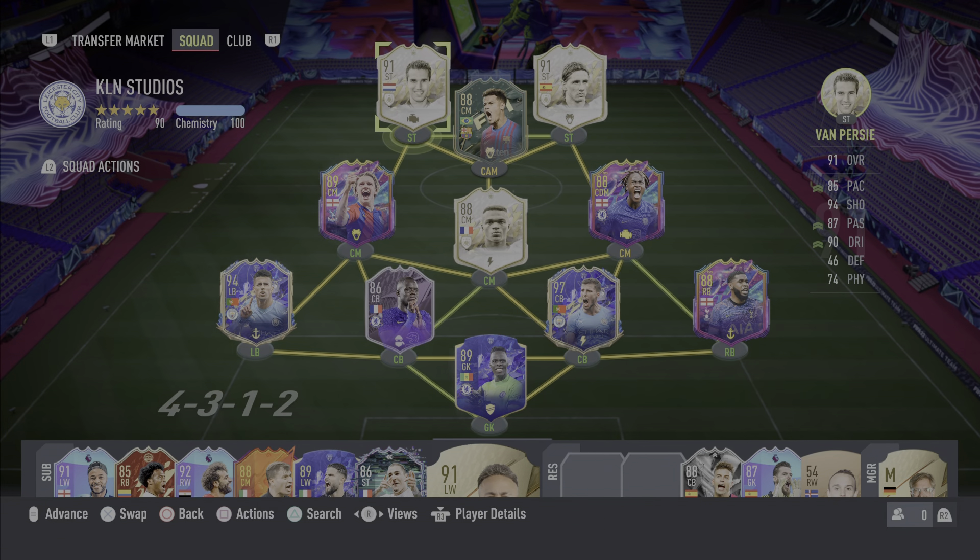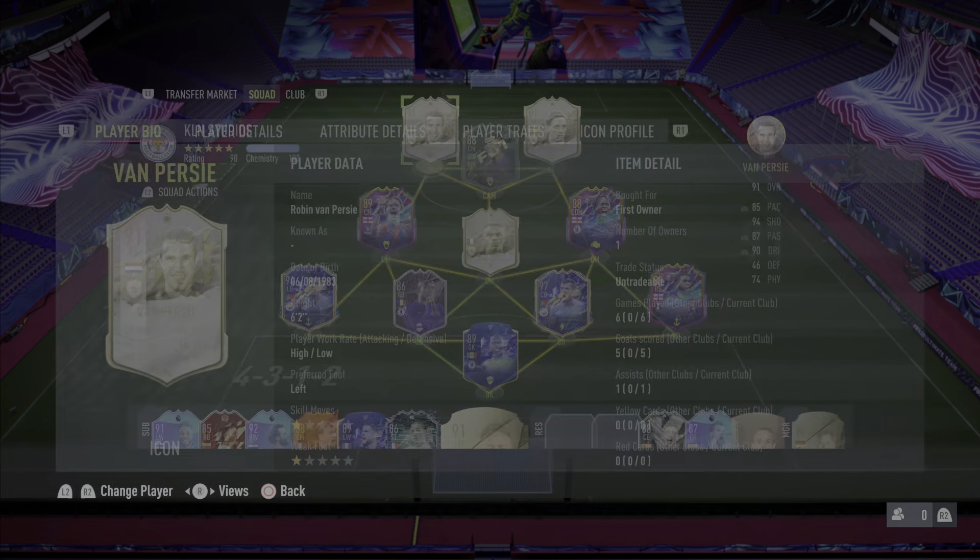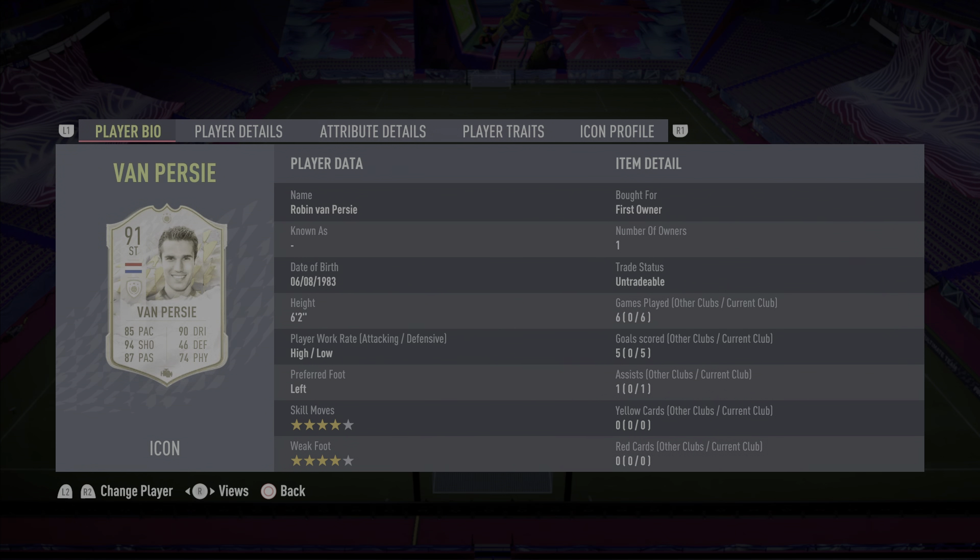Yo guys, what's up, Kaelin here and welcome back to another video on the channel. As you can see we're in Ultimate Team and as you saw in the title, this is going to be a Prime 91-rated Robin Van Persie review. I did manage to get this card from the base or mid icon upgrade pack, so without further ado let's get into the player bio.